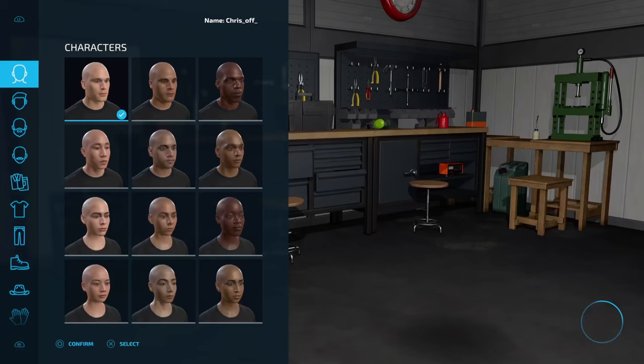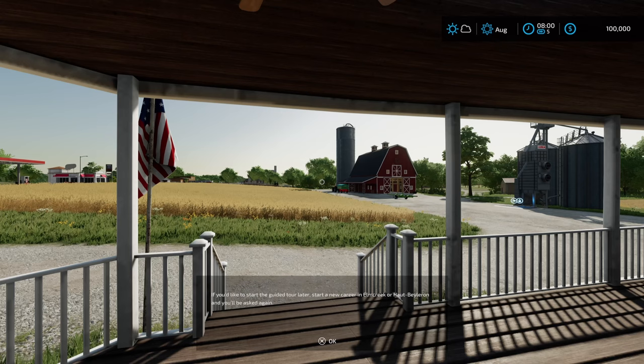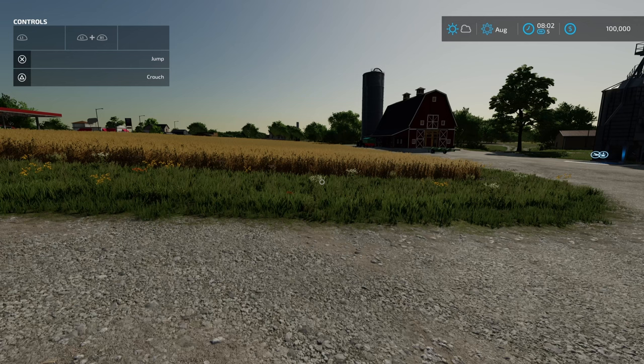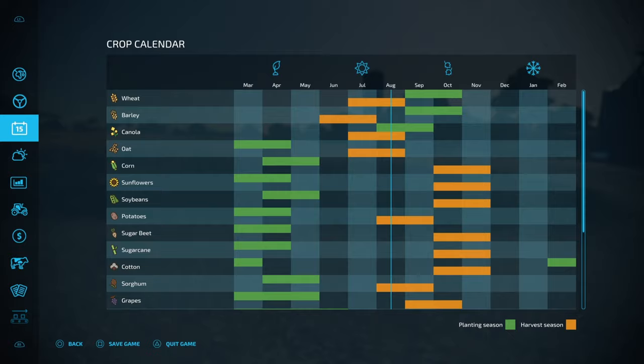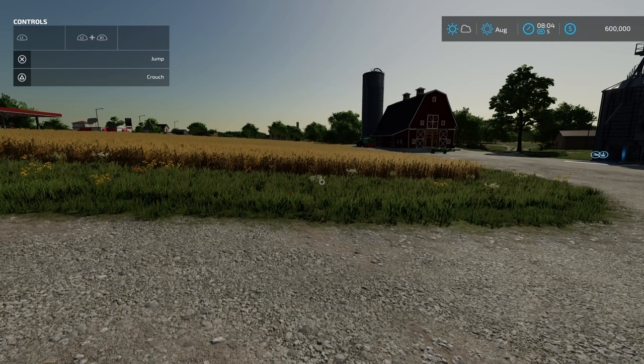Alright, that's loaded so let's go with our standard character. We're going to skip the in-game tutorial. First up, we're going to grab a $500,000 loan - the repayments on that are going to be $1,666 per month. So we've put the money in and now we've got $600,000 in the bank.